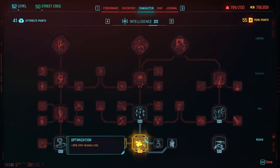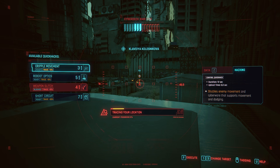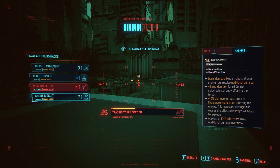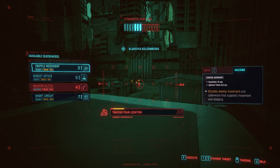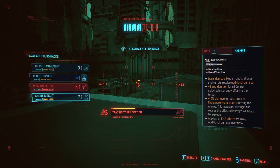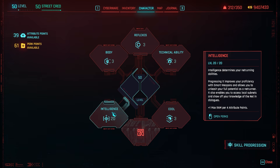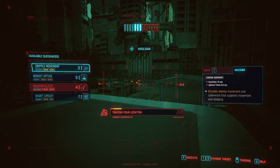Next we have Encryption, which reduces traceability for all quick hacks by 30%. When you quick hack an enemy with a traceable quick hack, a tracing progress bar begins at 0% and goes to 100% — once it hits 100% enemies detect you. Every time you upload a quick hack while that bar is active it increases traceability. This perk simply makes that increase less.